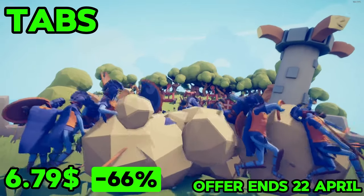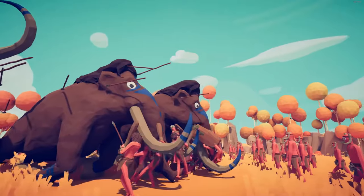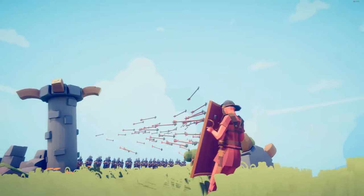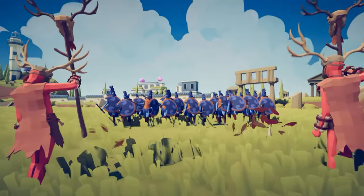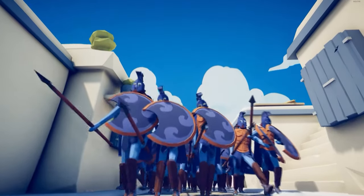Totally Accurate Battle Simulator, or Tabs, is a game that breaks the usual rules of strategy games. It mixes strategy, comedy, and chaos in a special way. It came out on December 17th, 2019, made by Landfall. Tabs has become popular in the gaming world.